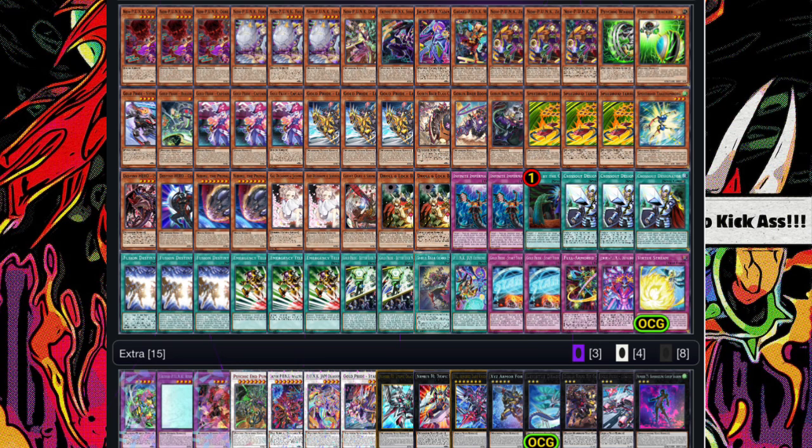Those cards aren't out until mid-to-early October, about a month away. I want to hold you guys over until then — I don't want you to have to wait until Rage of Abyss to start playing Gold Pride Punk Goblin Bikers, especially when the format is as diverse as it is right now. The best decks are still here but because of the ban list they are nerfed, so your deck is at its best chance right now to take over the meta game before all the new cards come out.